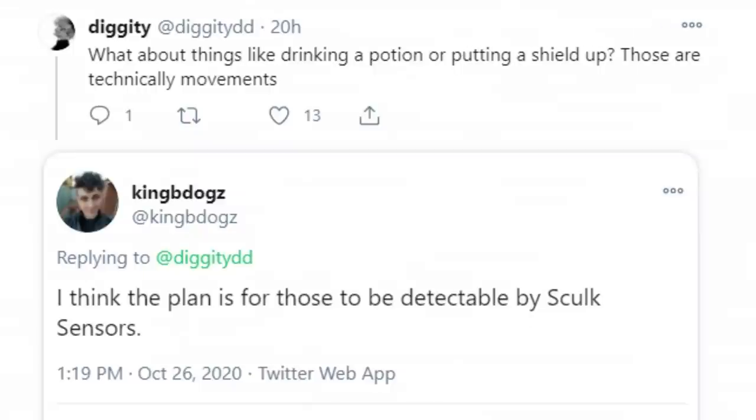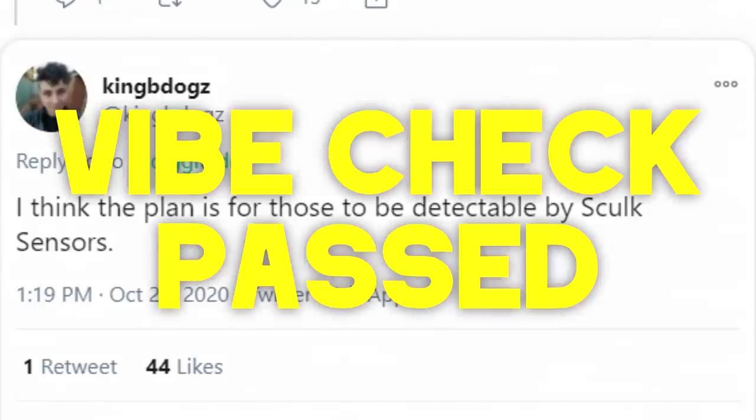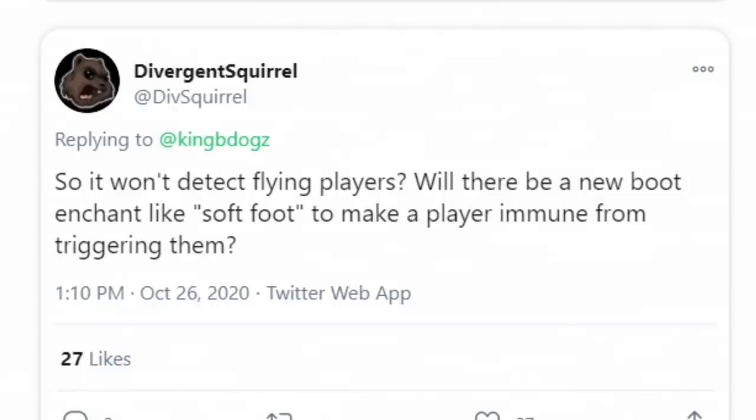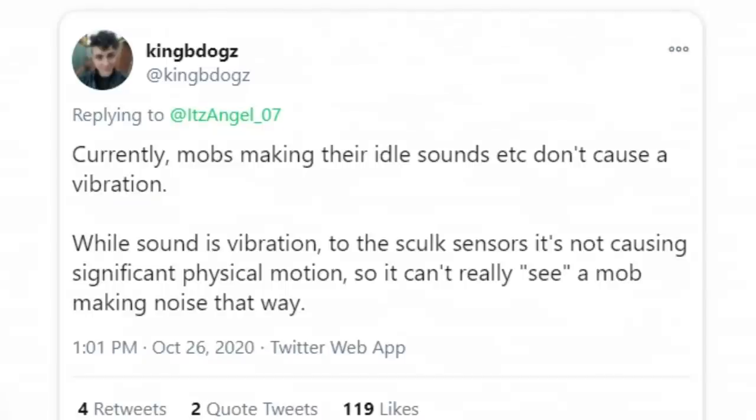What about things like drinking a potion or putting a shield up? King B Dogs says the plan is for those to be detectable by skulk sensors — so potion drinking and raising a shield are vibrations. What about flying with an elytra? It will likely detect flying players, because the air getting pushed aside next to the player is noticeable. If skulk sensors can detect a player walking, they'd better detect a player flying.